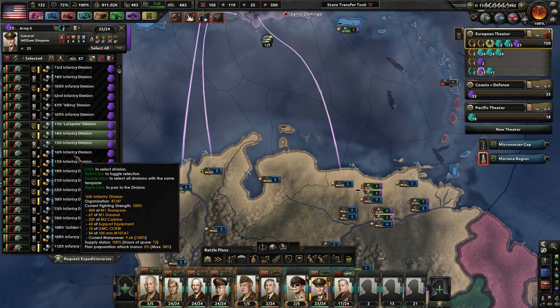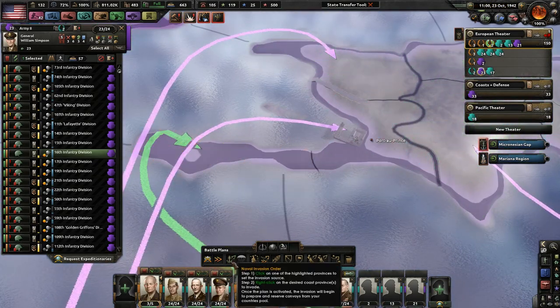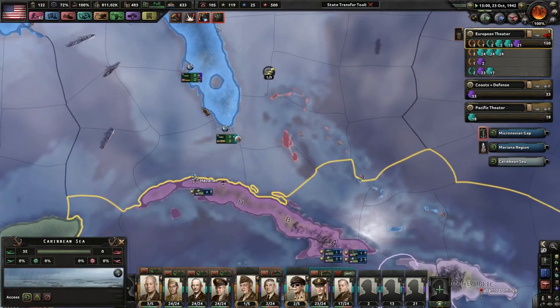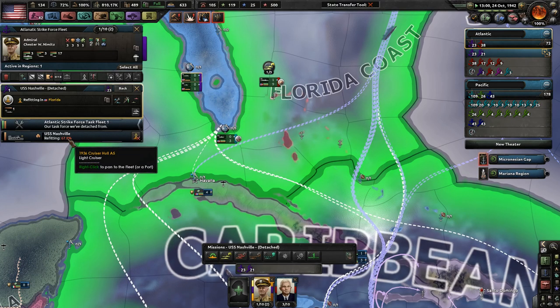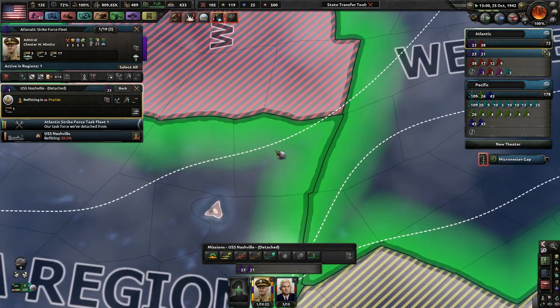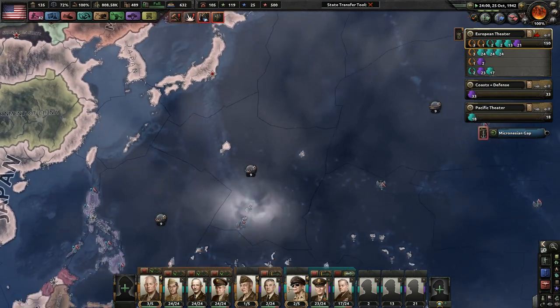We have 9 — let's add one more group in there, one more division, just because I don't believe we have upgraded our naval invasion capacity yet. Oh, you guys are refitting. How long is that going to take? 61%? 67? 68? Yeah, that takes quite a while — that's why I didn't let the other group do it. 12 Peruvian convoys sunk!